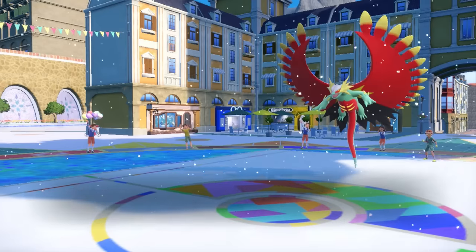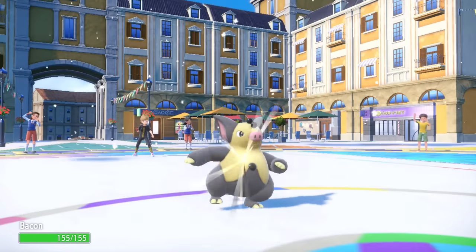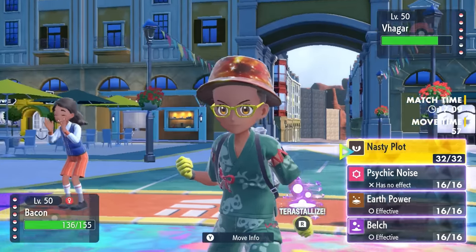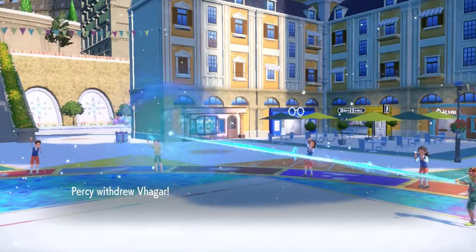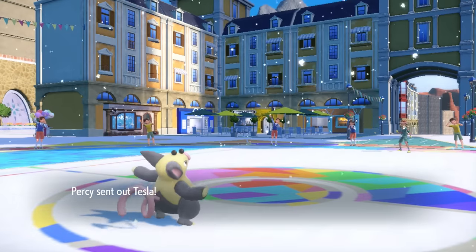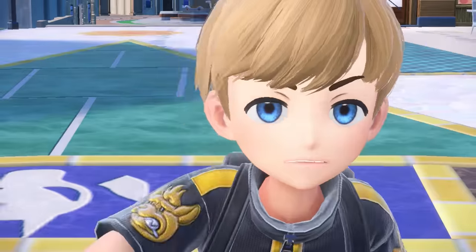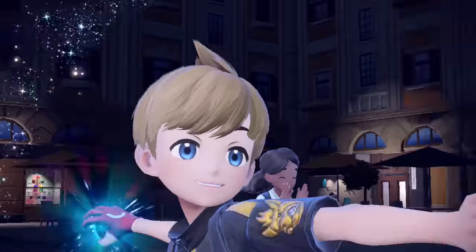I have a lot of options and a lot of nonsense on this team. I bring in Grumpig, which looks ridiculous against Roaring Moon — first because I'm a Psychic type, but I'm going to commit the Poison Terra. I'm running Belch on this thing. The plan is to go for a Nasty Plot, take an attack to activate the Salick Berry, then Belch. You'll see more of this Grumpig potentially later on.